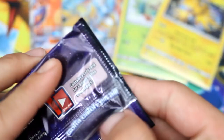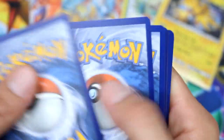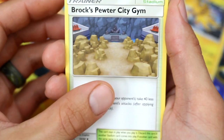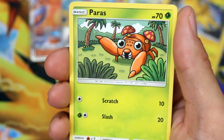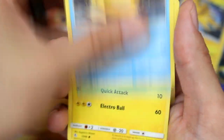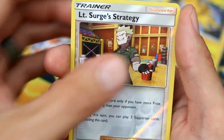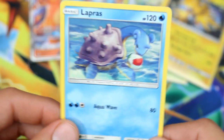Last one — it's a Mew pack. Code for the boys. We got a Steel Energy. Brock's Pewter City Gym, Metapod, Giovanni, Charmander Spitting Flame, Slowpoke Splashing Water, Psyduck, Pikachu — nice Pikachu. We got a Reverse Lieutenant Surge strategy card, and a Lapras playing with a ball.